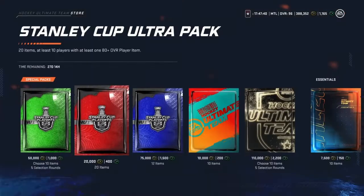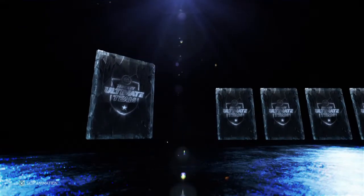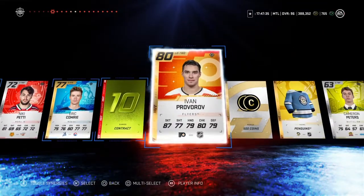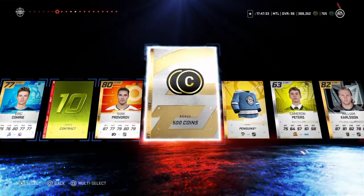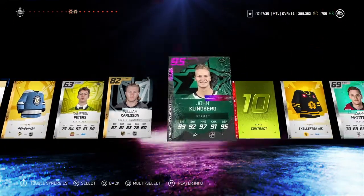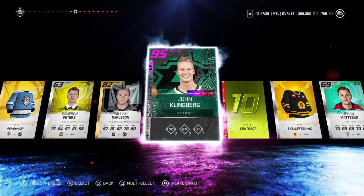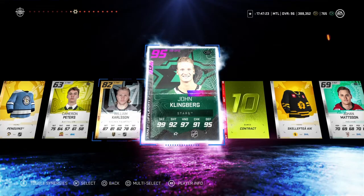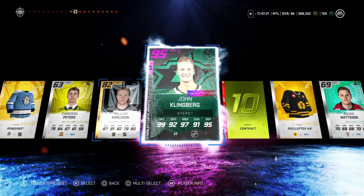Let's open another pack — we can open a couple more. I see a white dot — what is it? Let's go — John Klingberg! Stanley Cup Klingberg! Let's go!